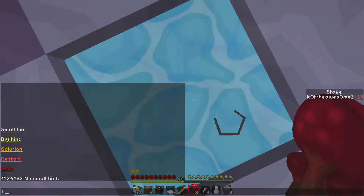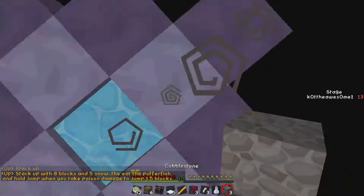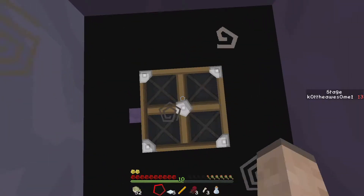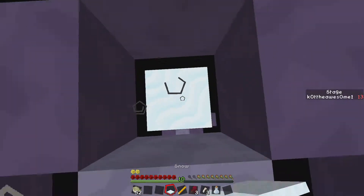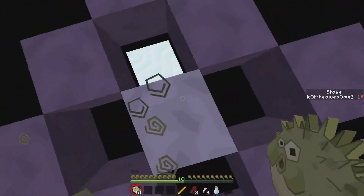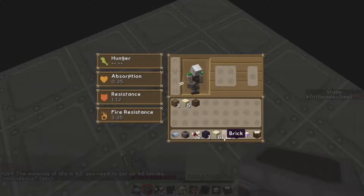I need one more block somehow. Stack up. Oh, have the puffer fish knock you? There we go, 14. The meaning of life is 42 - you need to get up 42 blocks. Coincidence? Yes. Wow, nice.